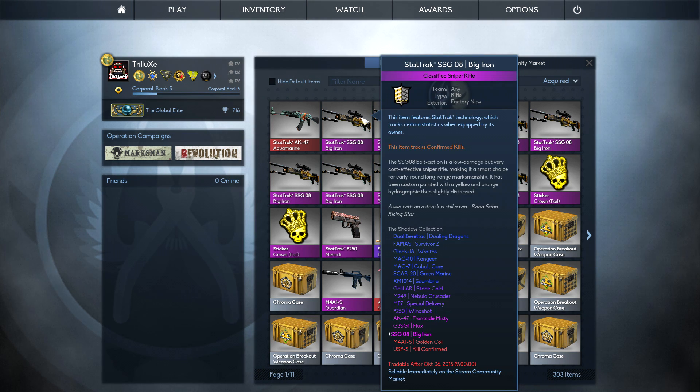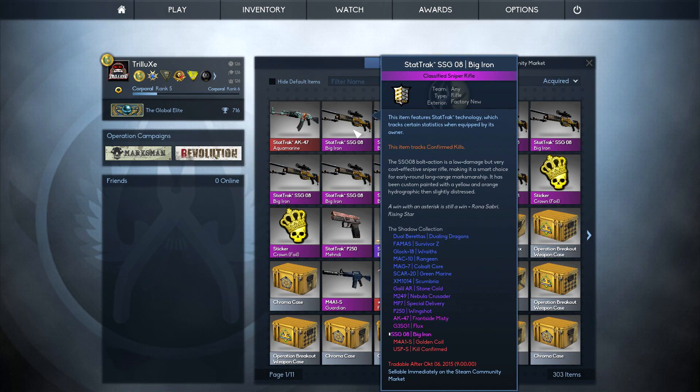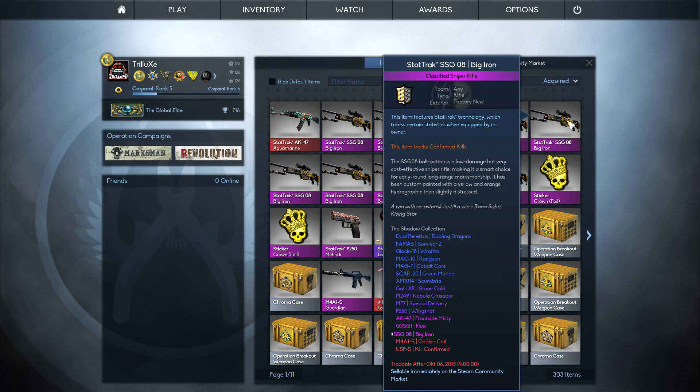Right here you will see 10 StatTrak SSG-08 Big Irons, all of these in fact in new condition. I paid like $38 per piece and the skins I could get from this are obviously the StatTrak M4A1S Golden Coil or the StatTrak USP-S Kill Confirmed.